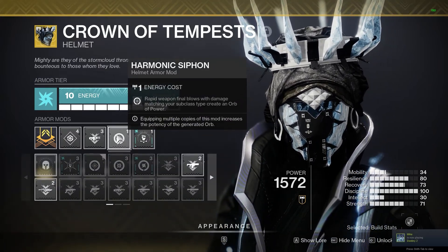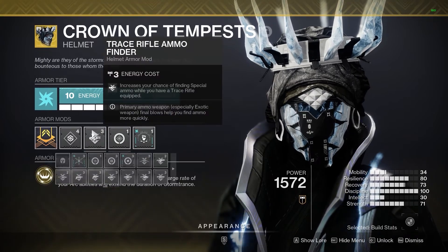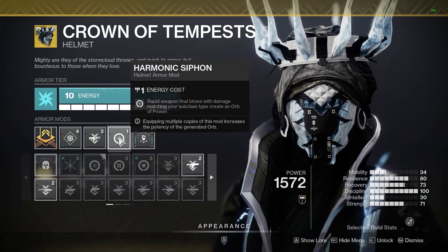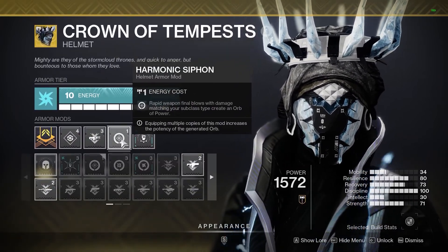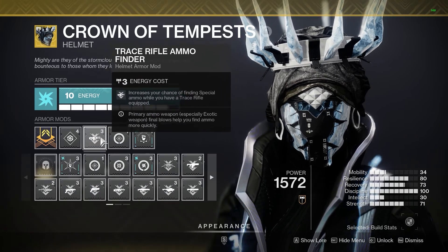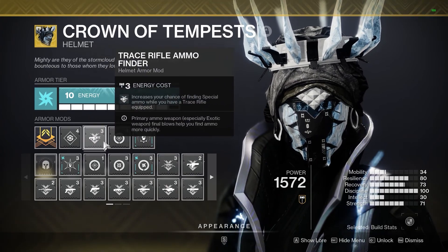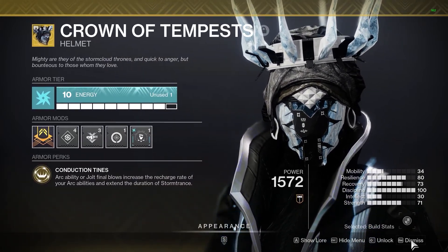Rapidly defeating enemies matching your subclass will create elemental orbs. I could swap that out and put on the kinetic siphon just in case I'm not matching subclass — that works too. But if I'm using the harmonic siphon and my arc trace rifle, it matches and will synergize. I didn't really want to use Hands-On to gain super energy because this build isn't necessarily about the super — it's more secondary or third priority, and more so about your ability recharge.